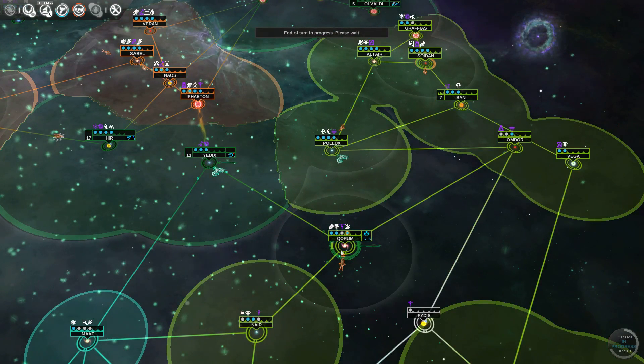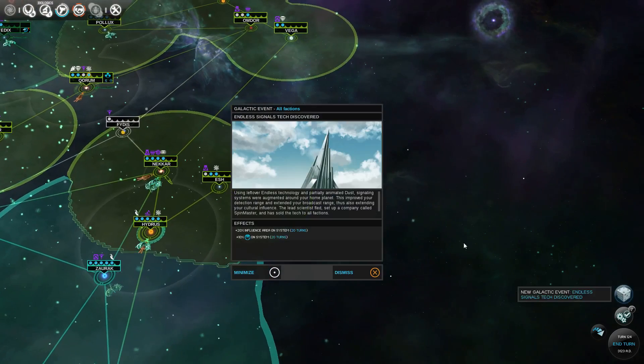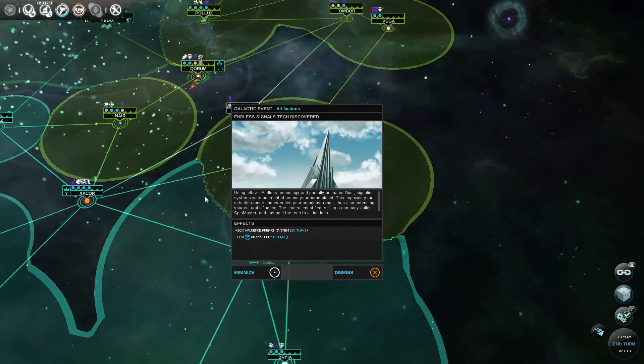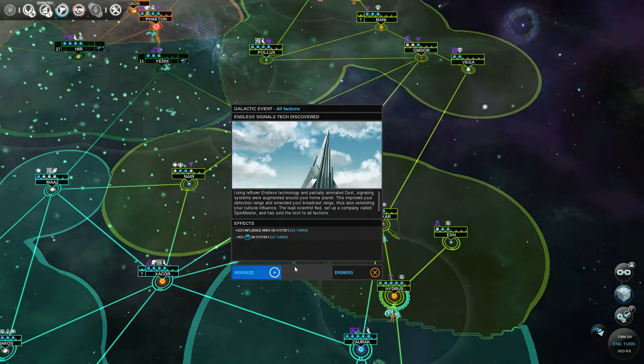Just five more turns. Another global event — Endless Signals Discovered. It's really starting to lag. 10% sight and 20% influence area for 20 turns.